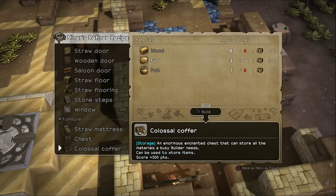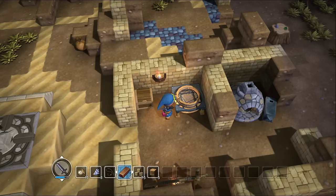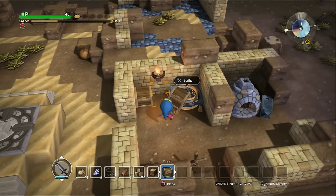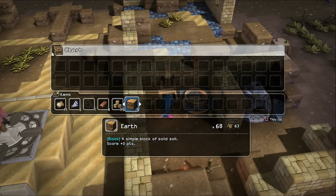What do we need for a colossal coffer? Pots and wood — we haven't found any wood yet. It's probably going to be in the next area. Right now we'll just resort to simple storage, and we'll get a little bit more organized this chapter as well.